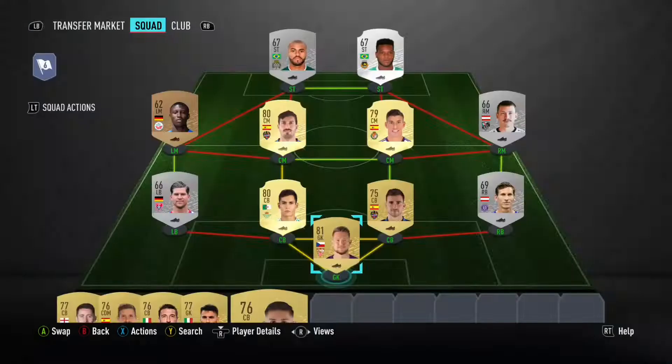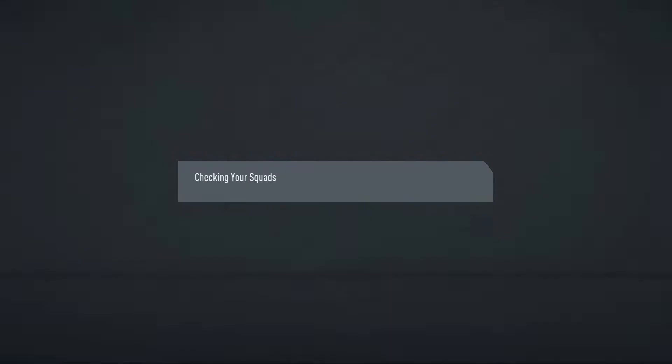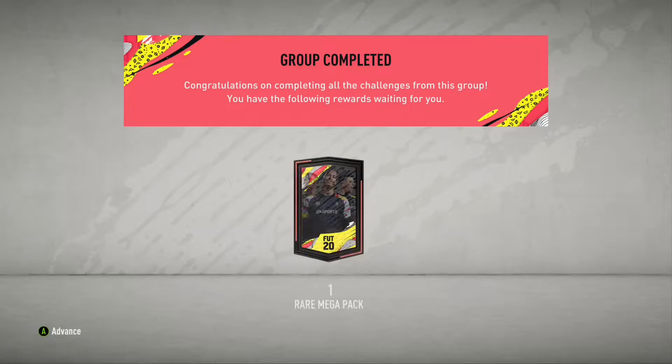Welcome back to another video. By the title you've clicked on it to see how to actually break the FIFA coin system. I will show you — all you need is potentially five to ten thousand coins to start off SPCs, and patience, as you can't transfer too many coins within a certain time period.